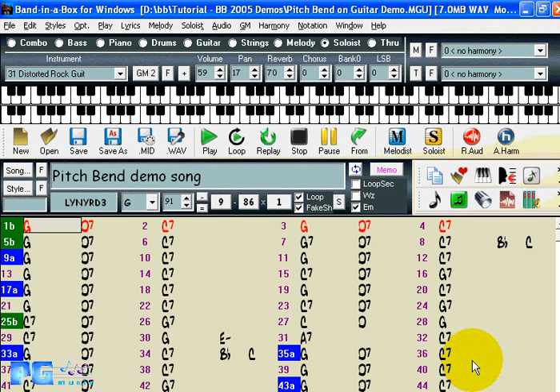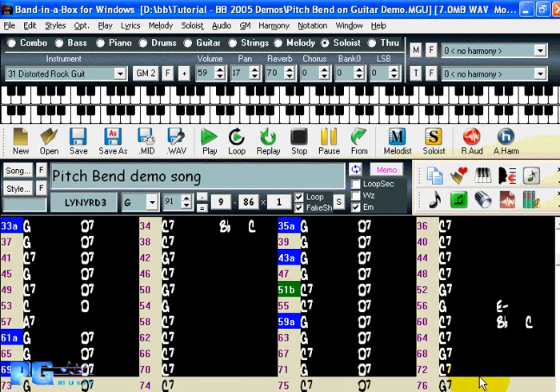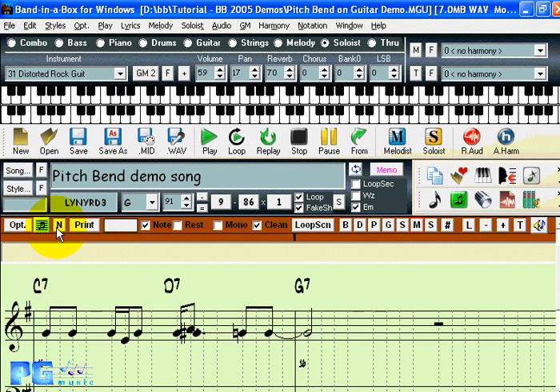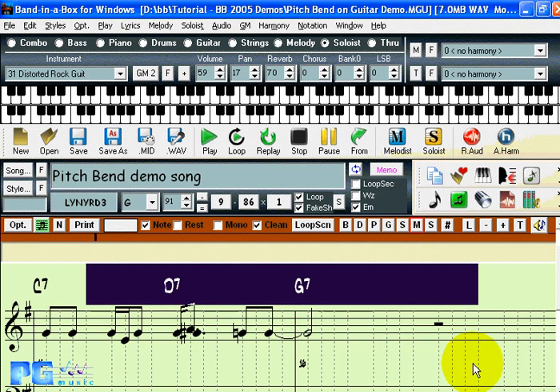If you have a song with a lot of bars and want to select a large region, it's easier now in Band in a Box because shift-click is supported. For example, to select from bar 5 all the way to bar 72, you would just click on bar 5 and then shift-click on bar 72, and that region is selected. You can then perform an operation on that region. Shift-click is also supported on the notation window. In the notation, you need to first highlight a bit and then shift-click to extend the selection.